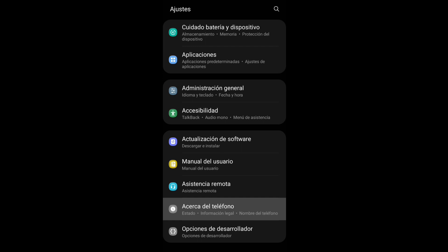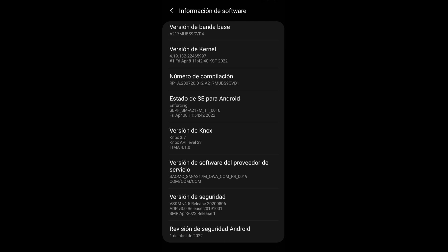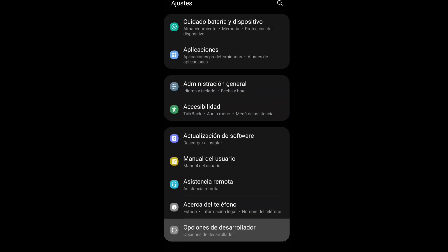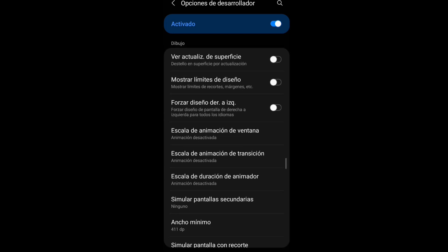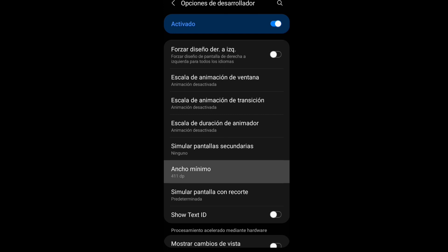De ahí se salen y van a buscar Acerca del Teléfono para activar las opciones del desarrollador. Se meten, buscan Número de Compilación y le van a dar más de siete veces hasta que les aparezca el letrero. Cuando aparezca ese letrero, ya se activaron las opciones del desarrollador. Bajan, buscan las animaciones del celular y las van a desactivar todas.